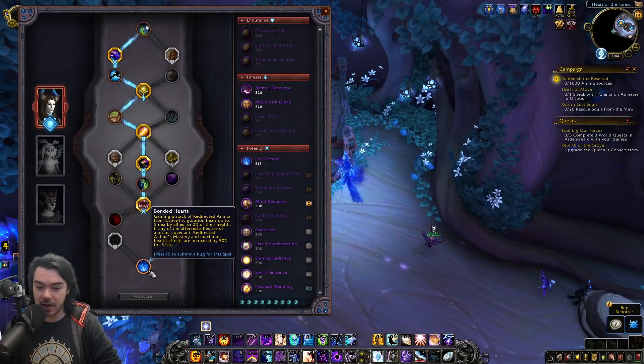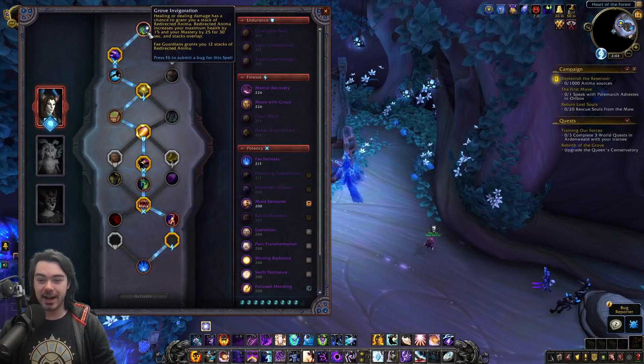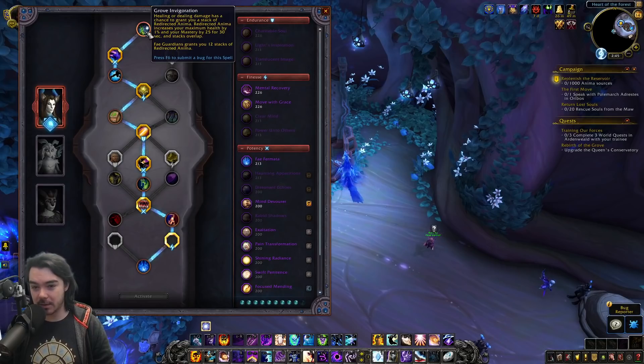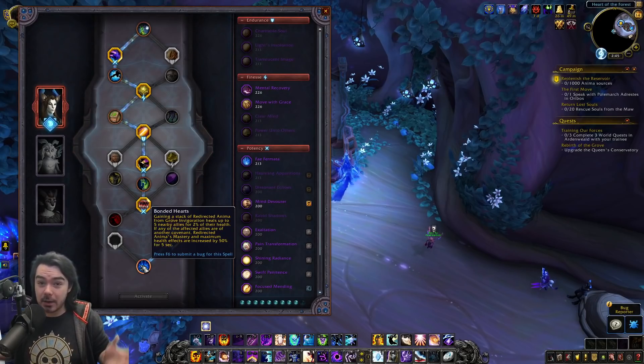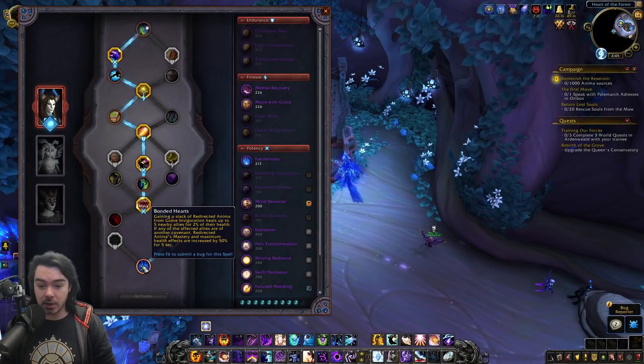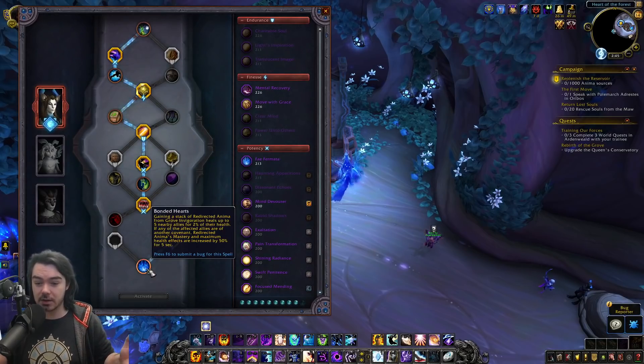That goes with a finesse conduit. Capping off Niya's tree is Bonded Hearts: gaining a stack of Redirected Anima from Grove Invigoration heals up to five nearby allies for 2% of their health. If any affected allies are of another covenant, Redirected Anima's mastery and maximum health effects are increased by 50% for 5 seconds. Grove Invigoration gives 1% max health and 25 mastery for 30 seconds per stack, and your covenant ability instantly gives 12 stacks — so being in a group with other covenants makes this 50% stronger and constantly pulses heals to your team.